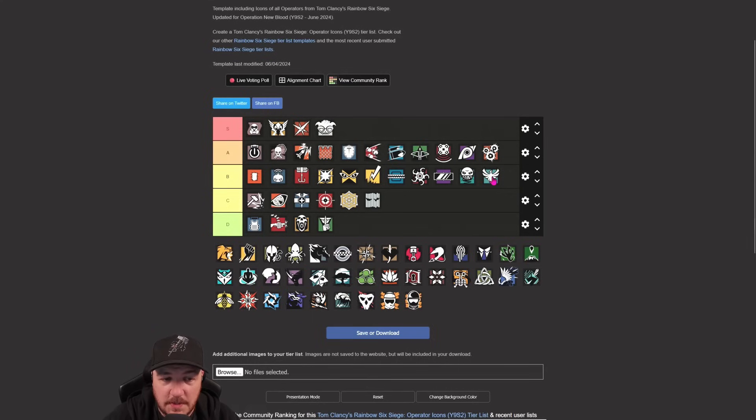Zofia probably fits in about B. If Zofia wasn't a one-speed she should be considered a bit higher. The gun is controllable again now. With breaching charges you've got three breaching charges, two impact grenades that can make holes, and two concussion grenades. Zofia's got a decent little kit.